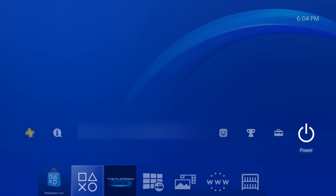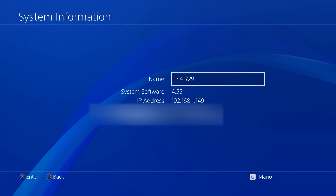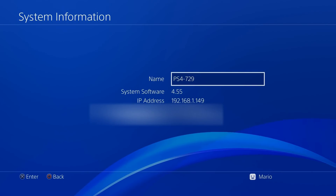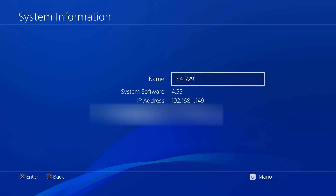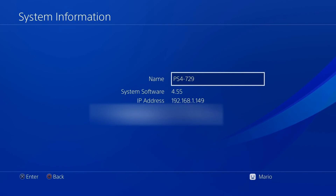The firmware is extremely important. You need to go to Settings, then System, and check System Information — my system is on 4.55. You have to be on 4.55 or lower. If you're on a lower firmware, there's a link in the description to download the 4.55 update. If you're on a higher firmware, you cannot downgrade your system. The only options are to wait for new public exploits or find a PS4 already on firmware 4.55 or lower.